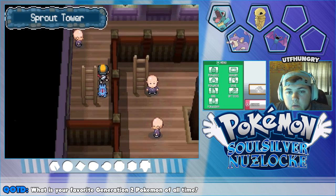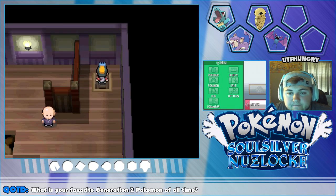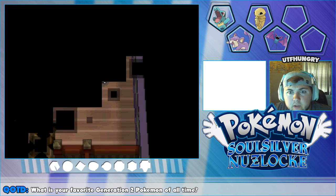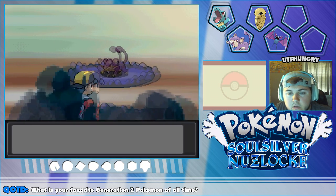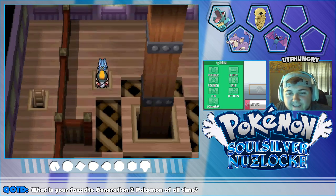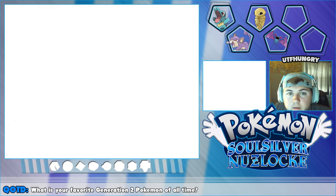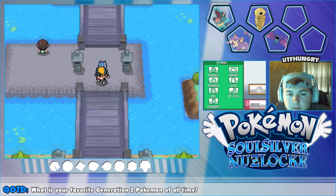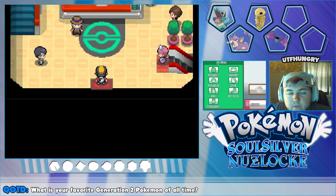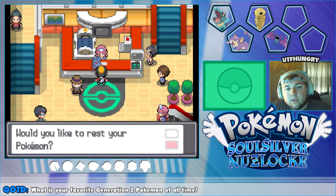Apparently Pokémon are only on the top couple of floors in Sprout Tower — oh well. Running back down now — no point in using the Escape Rope, we could need it in the cave. More Rattata encounters — don't need to deal with these guys. Heading back to the Pokémon Center. Jerry is now a total boss with Bite. Definitely need to get Squire a new move as well — I don't know when Squire will learn anything else. Thank you, Nurse Joy!